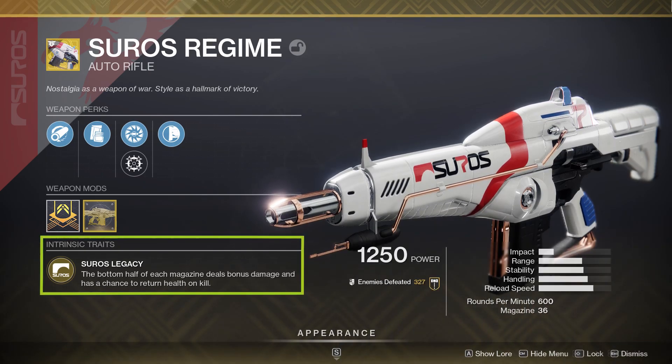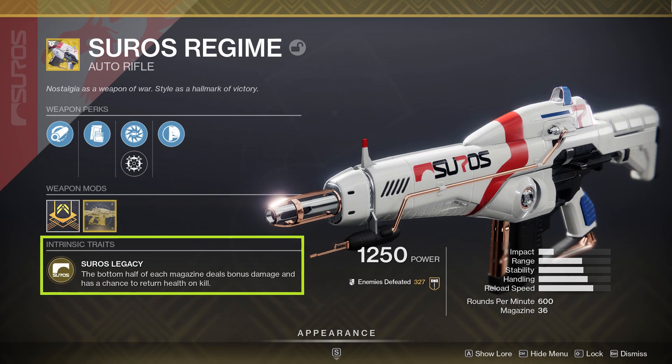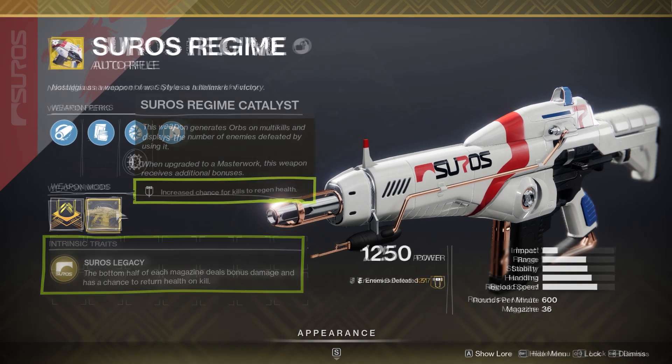When comparing these to other 600 RPM Auto Rifles, we are looking really strong across the board as far as the base stats go. The aim assist and recoil direction are on the average side, but they're not a hindrance by any means. Suros Regime's intrinsic trait is Suros Legacy — the bottom half of each magazine deals bonus damage and has a chance to return health on a kill. Without the Catalyst, you're going to have a 50-50 shot at regenerating your health on a kill. With the Catalyst, you're looking at roughly a 75% chance.